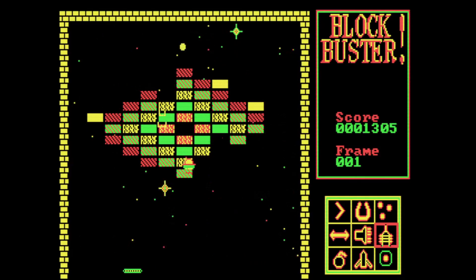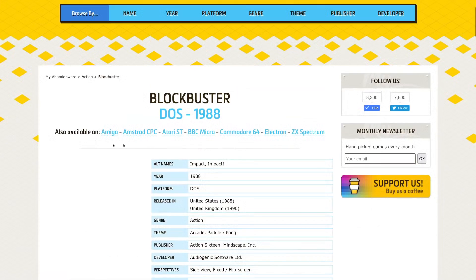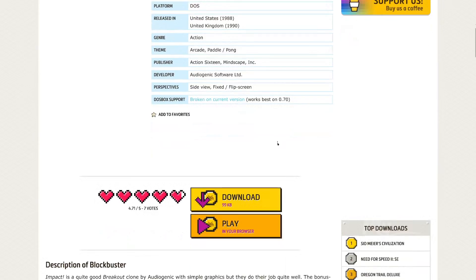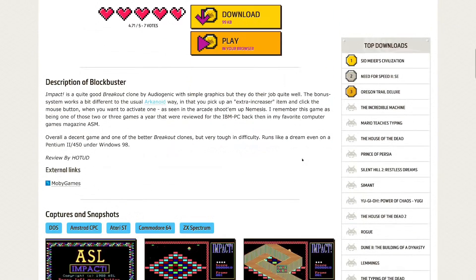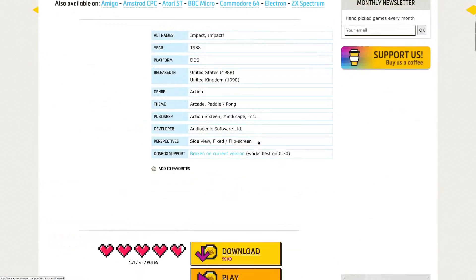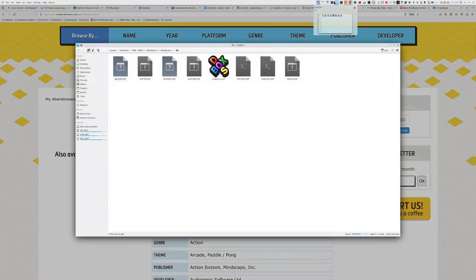So today, we are still in 1988 and taking a look at Blockbuster. This thing was released for almost anything with a CPU — all sorts of computers way back when. It's an Action Battle Pong, a wallbreaker type game. 99 kilobytes to download, CGA graphics, and here you can see some screenshots as well. But there's honestly not much on my Abandonware about it, so let's just get straight into the game.